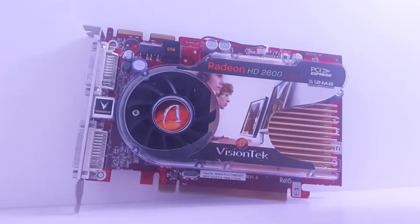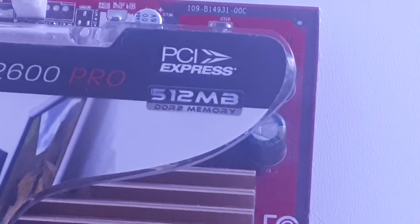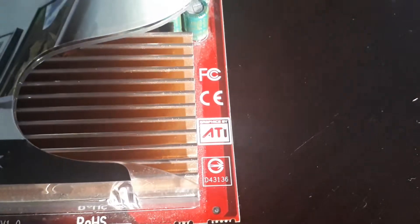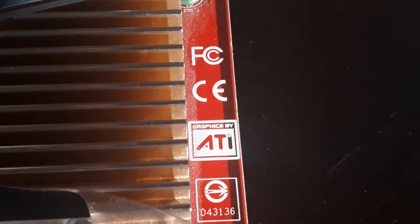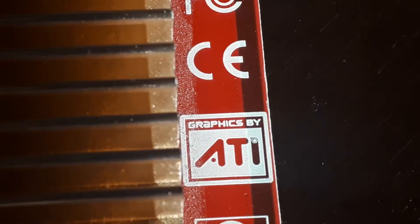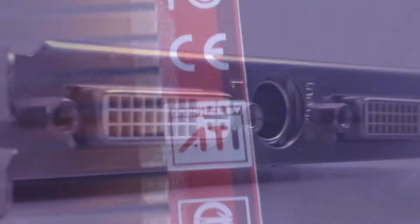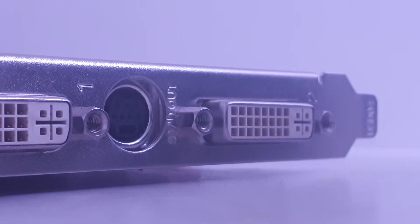Greetings one and all, Fennec here back with another video. Today it's a computer related video — as I said in my last video I was gonna think about doing some computer hardware related videos. Today we dug out the oldest GPU I could find that I currently own, and that is the 2600 Pro released by ATI, aka AMD, released all the way back in June of 2007.